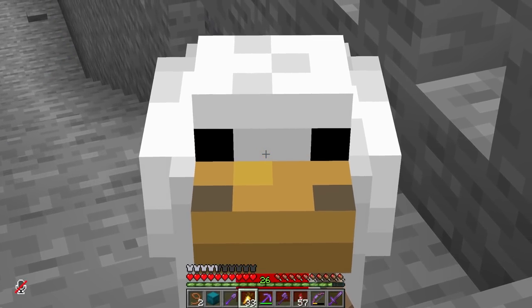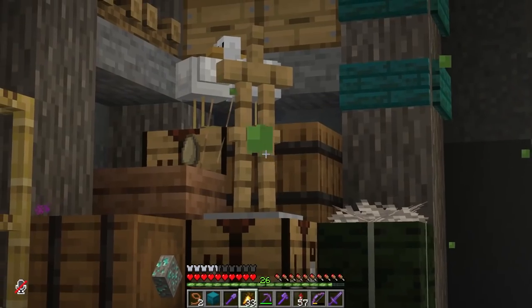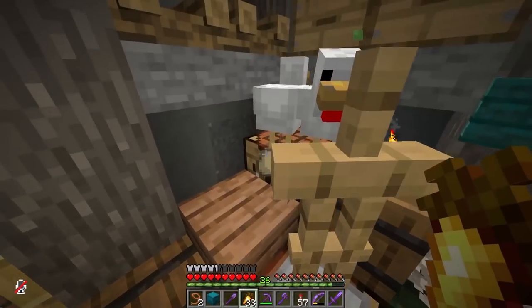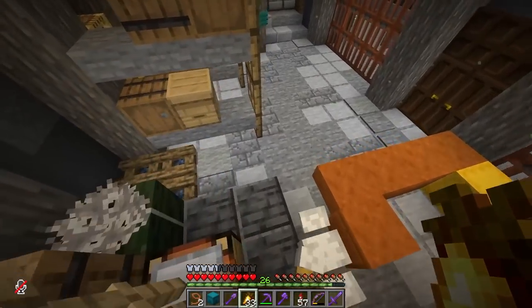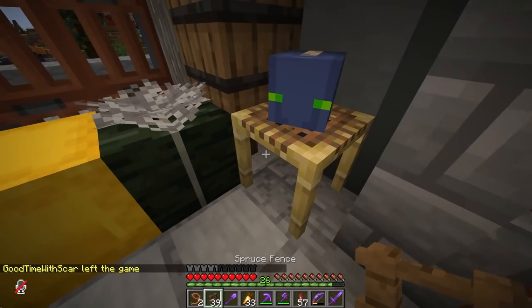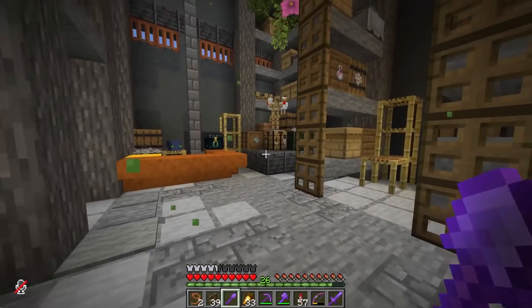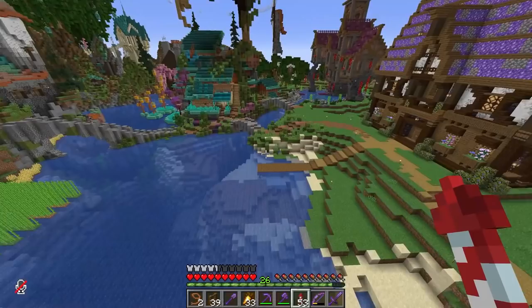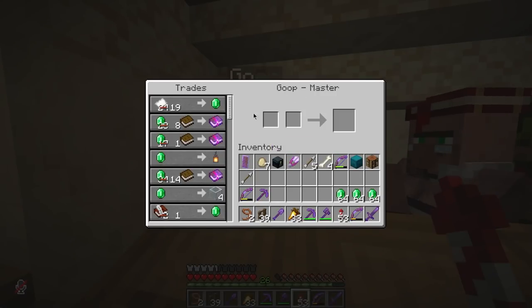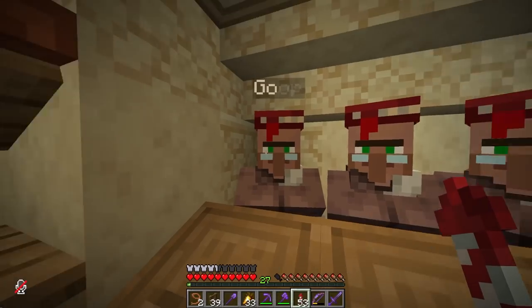It turns out the chickens weren't too far away — there were some right behind the shop in the dark oak forest. I've decided that three does the job. I've got to get this last guy through the door — come on, little buddy. I've attached them via fence posts and I'll tuck you underneath here where people won't really see the fence post. I do have to put them on leads because otherwise they'll just walk off and leave. The last thing I need is some name tags, and I know just the villager for that — Goop has the name tags. I've got four name tags, plenty.